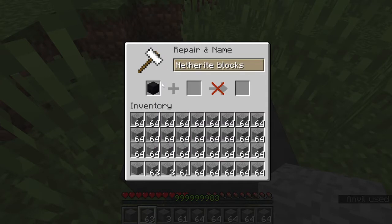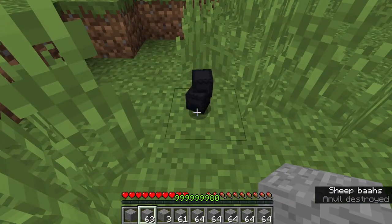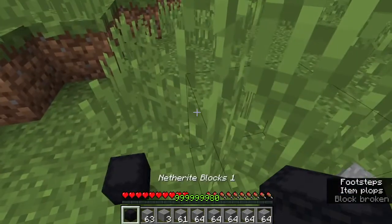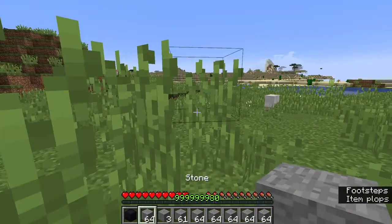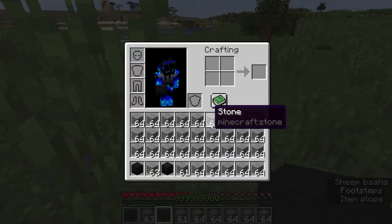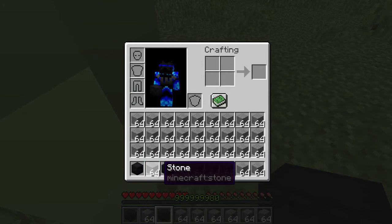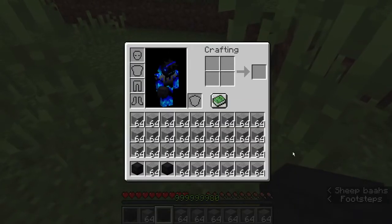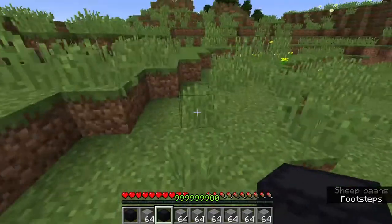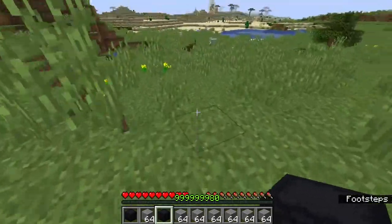How many times is it going to take me? It works. No freaking way! Guys, this duplication works. All you need is an anvil and an inventory full of stuff. You can't have any — oh my God, it works.